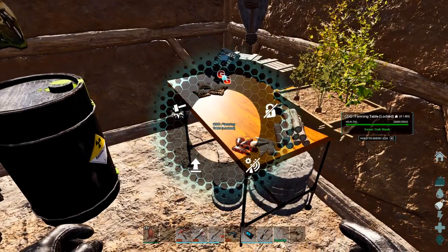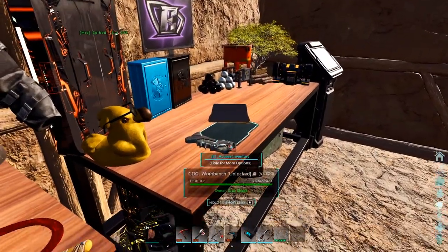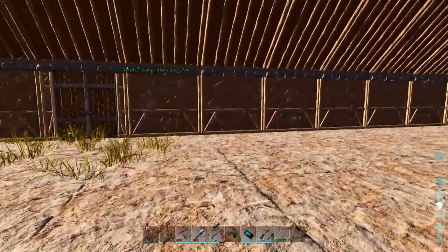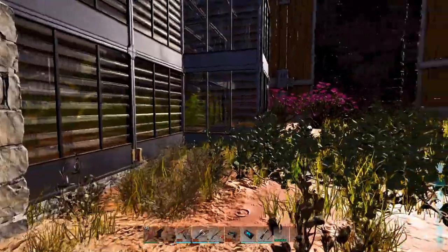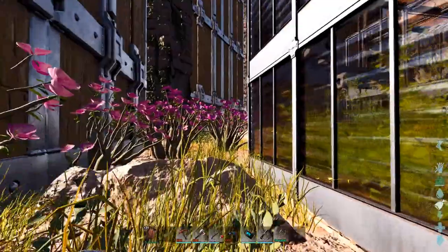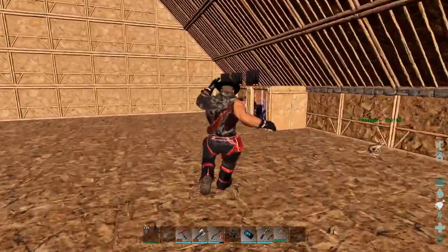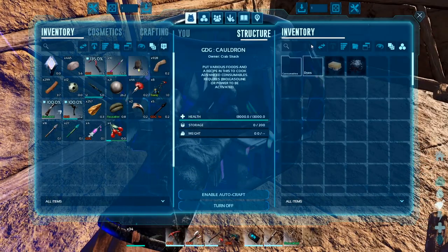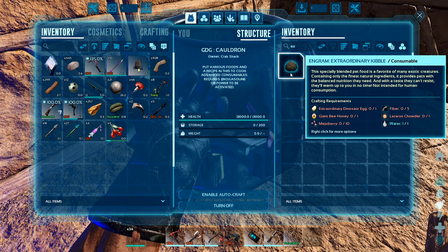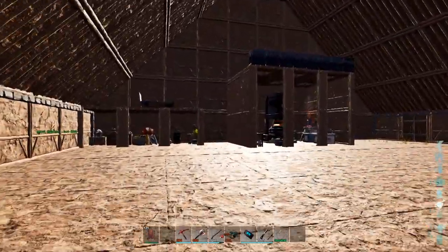There's the farming table right there. Our next goal is to tame up two or three Euteranus so we can have plenty of eggs to make Extraordinary Kibble — since it needs a specific large egg. Let's just go look real quick. Extraordinary Kibble — I also need Giant Bee Honey. Oh, that's gonna be fun to find. I forgot about the honey. That'll be another episode: exploring this giant desert in hopes of finding some honey.